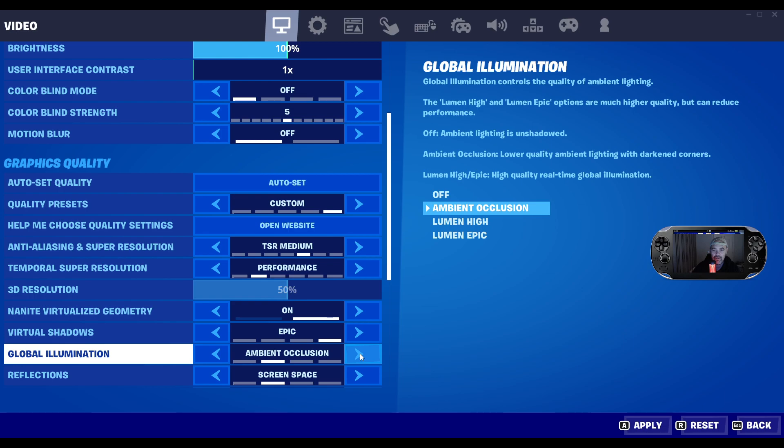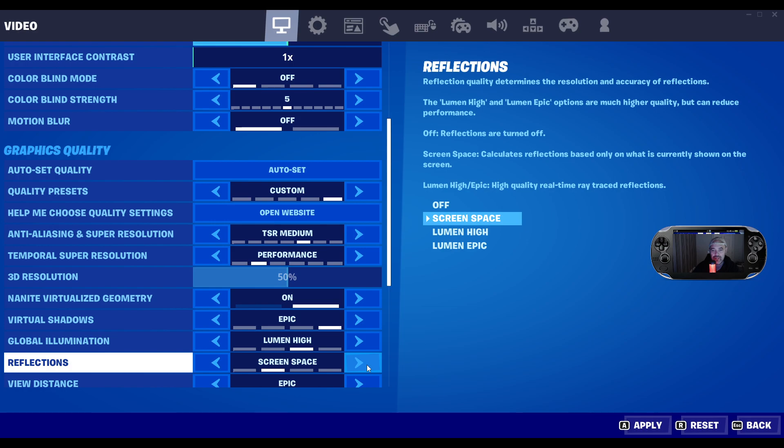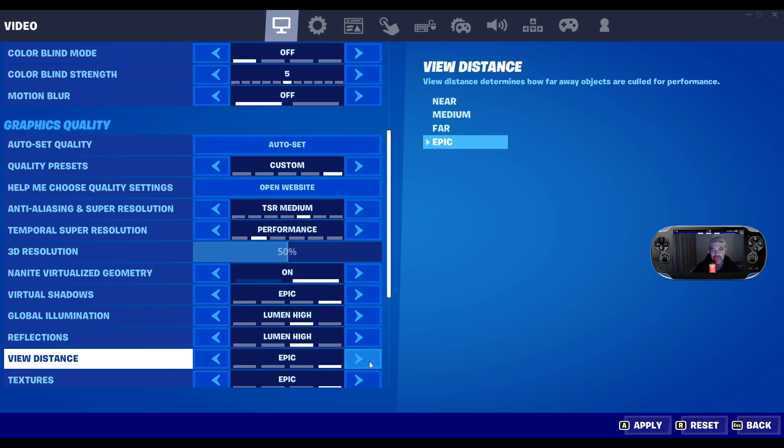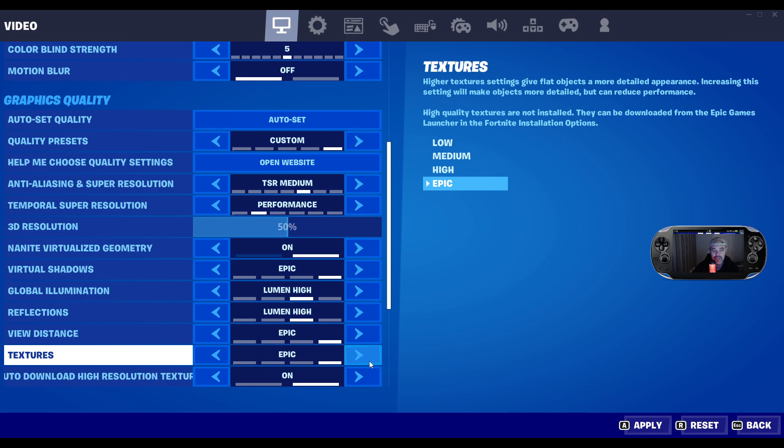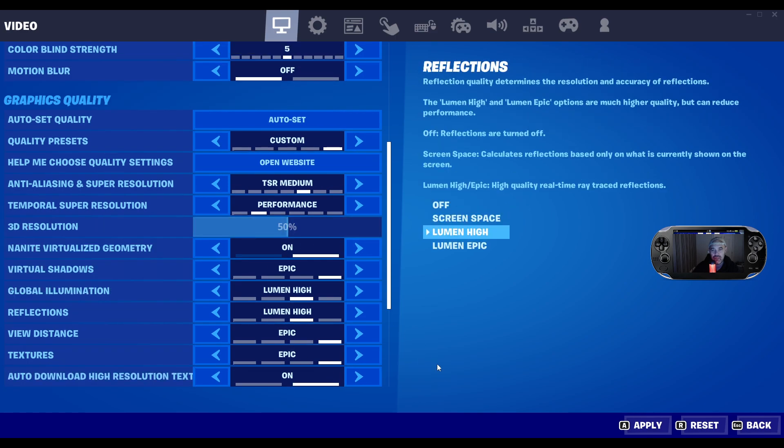Ambient occlusion I'm going to set to high, screen space I'm going to set to Lumen high, view distance Epic, textures Epic, and then download the high resolution pack — that's been out quite a long time. I've changed all my settings and I'm going to press Apply.